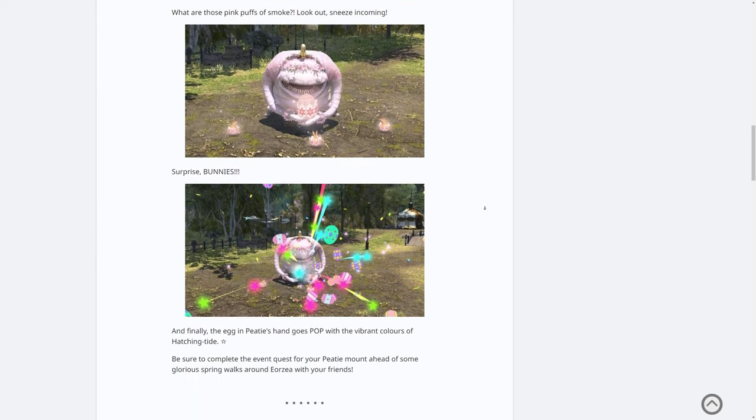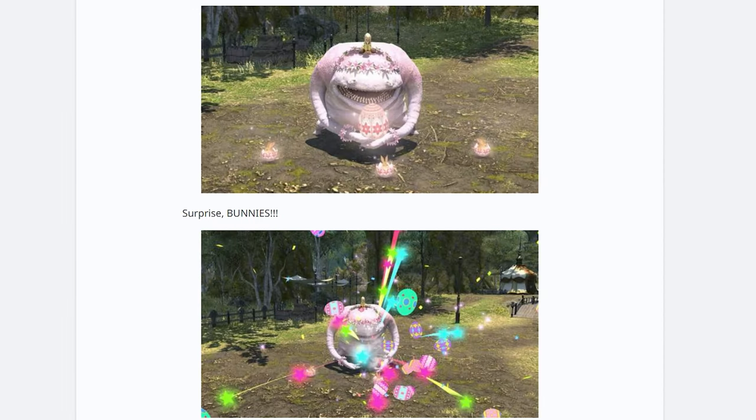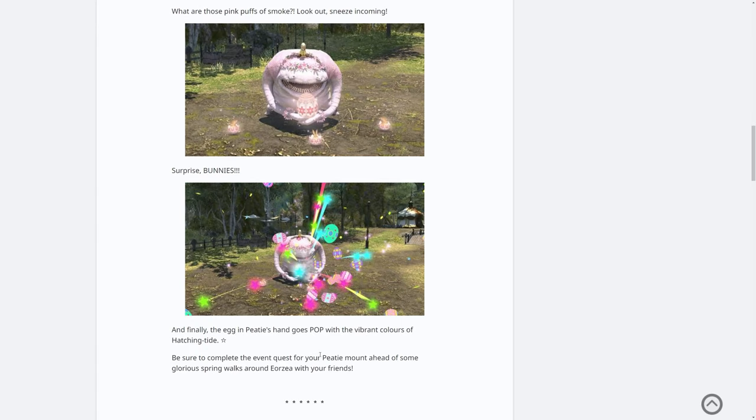And those bunnies explode? I don't know. And finally the egg in P's hand goes pop — the big egg goes bang and explodes in lots of different colored confetti and explosions with vibrant colors of Hatching Tide. Be sure to complete the event quest for your PT mount ahead of some glorious spring walks around Eorzea with your friends.